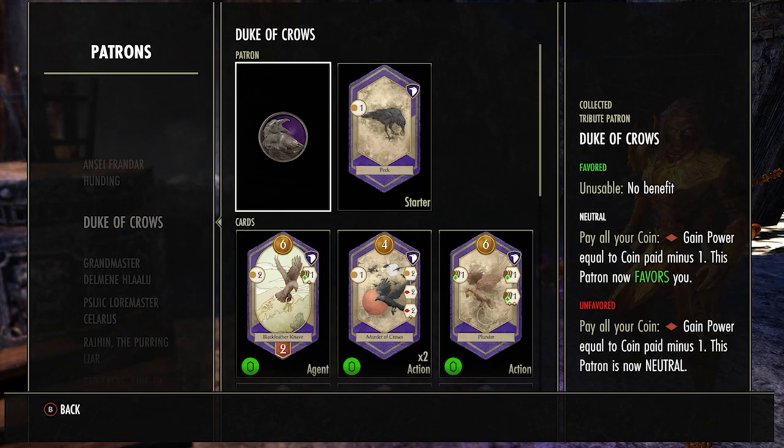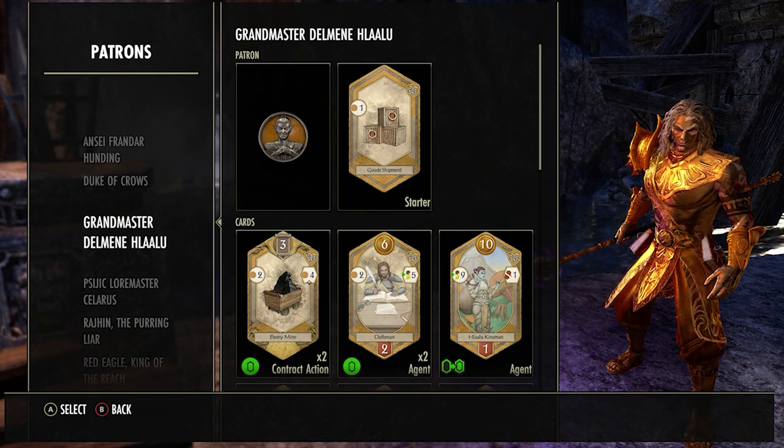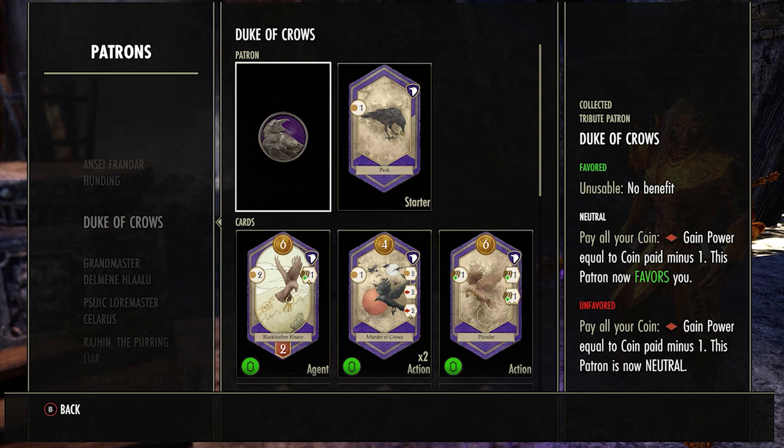Leave the Duke of Crows for around the 40 mark. If you're using the Grandmaster cards and you get a couple that give you six coins, and you see yourself on 15 coins at around 25 prestige, you can hit the Crow and push yourself up to pretty much 40 or a little over. They can't catch you unless they have a really perfect hand — which is unlikely — and you're going to win the game.